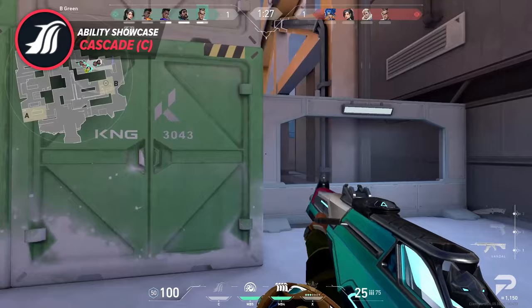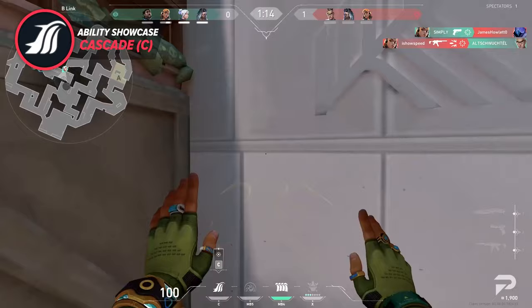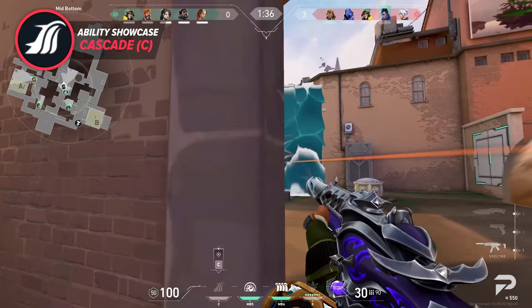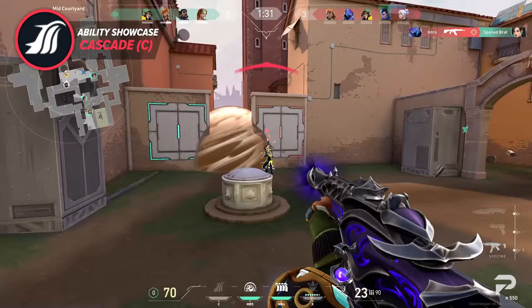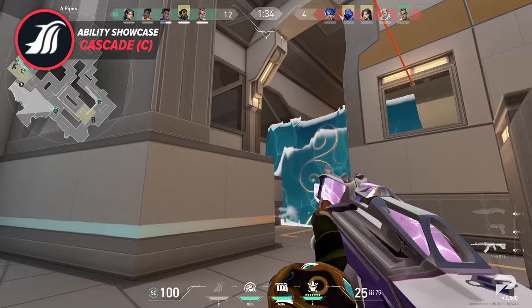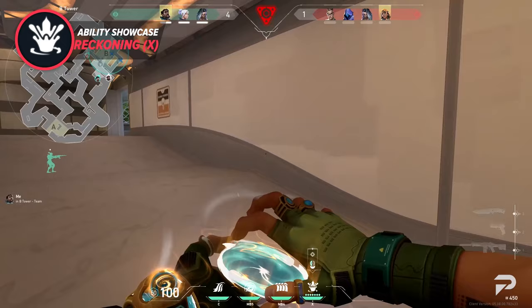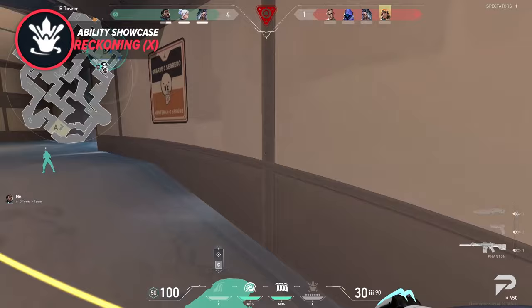Enemies are forced to make a decision when they see the wall of water approaching: walk past the wall and fight the unknown on the other side, or back up and wait for the team so they can be effectively traded. This creates a massive amount of room for the team to take advantage of. For example, on Ascent, Harbor could send the wall from the bench to block off the top of mid while his team fights from arch and catwalk. The speed Harbor can bring to a team comp is something the enemies need to respect.